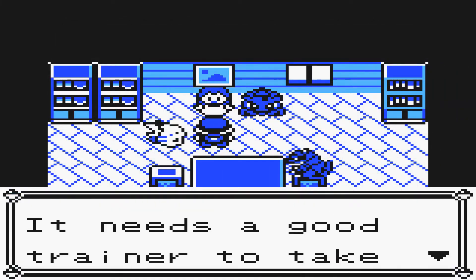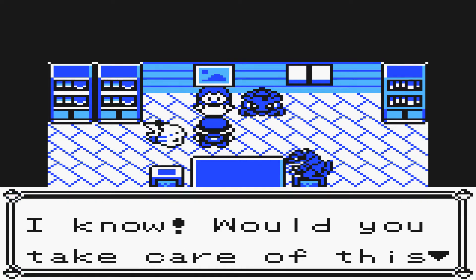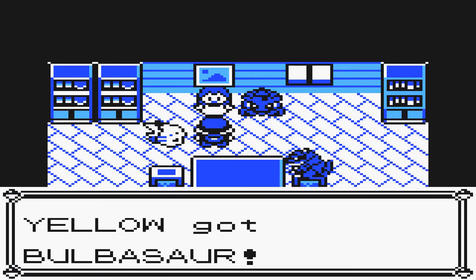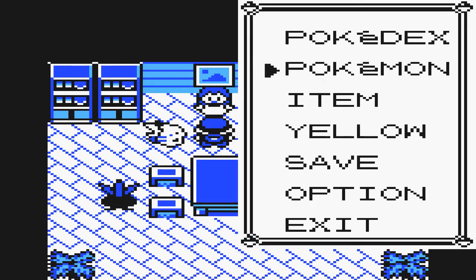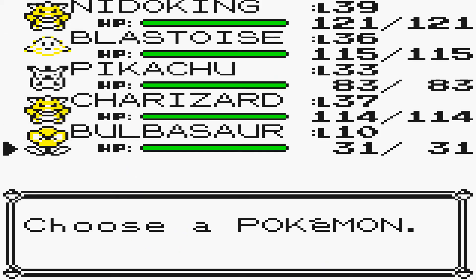Talk to the girl in front of the poster or picture on the wall at the back of the house. Chat to her and she will offer you a Bulbasaur. Make sure you've got enough space in your party to take the Bulbasaur.